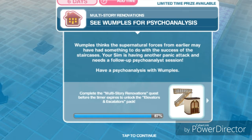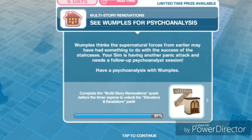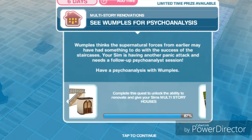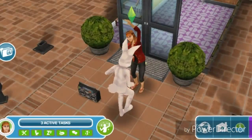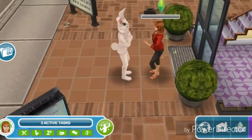See Wamples for psychoanalysis. Wamples thinks the supernatural forces from earlier may have had something to do with the success of these staircases. Your sim is having another panic attack and needs a follow-up psychoanalysis session. Have a psychoanalysis with Wamples — that's a really hard word to pronounce. We're going to have psychoanalysis for 7 minutes.